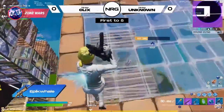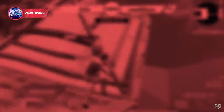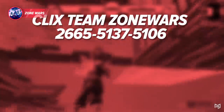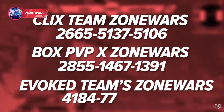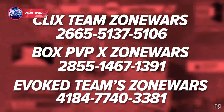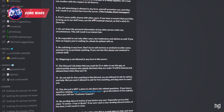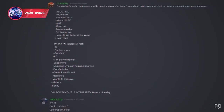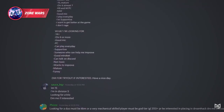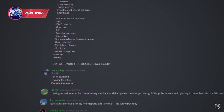If you want to do team Zone Wars, here are a few map codes: first, we have Clicks Team Zone Wars; next, we have Box PVP Times Zone Wars; and finally, we have Evokes Team Zone Wars. Also, if you need to find some people to play with or against, feel free to ask the LFG chats in the ProGuides Community Discord, which will be down in the description below. We've got a great community there and plenty of people to play with.